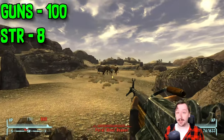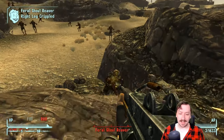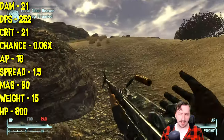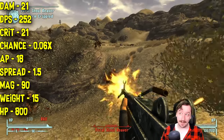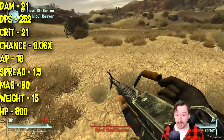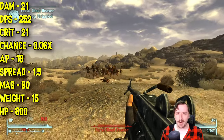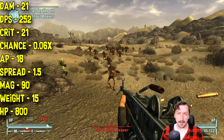The light machine gun requires 100 guns and 8 strength. It does 21 damage per shot, which is fairly high for a 5.56 gun — similar to other rifles like the service rifle. It does a massive 252 damage per second, which can be increased further depending on ammo type and perks. It does 21 crit damage, same as its regular damage, with a 0.06 crit modifier — like most automatic weapons.